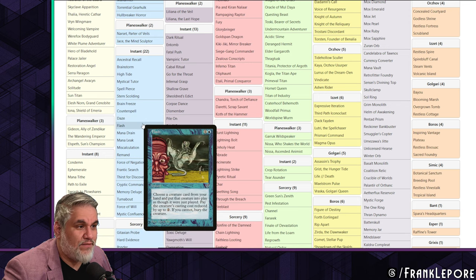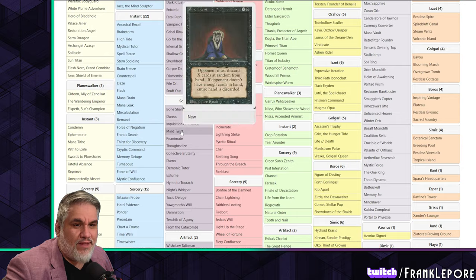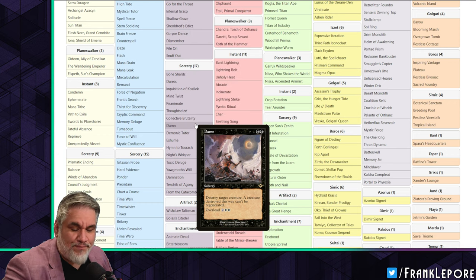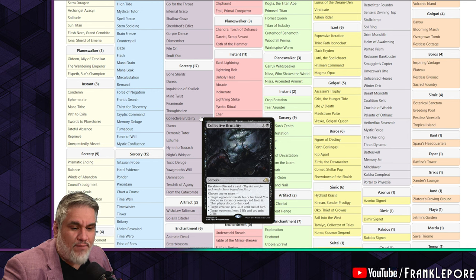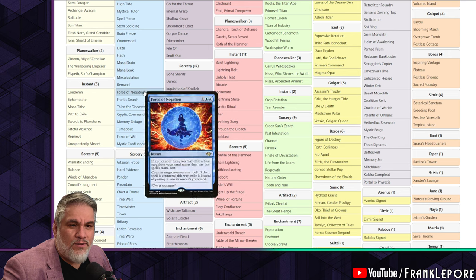Daze, Flash, Mana Drain, Mana Leak, Miscalculate. I also have Snap - I added Snap after the Vintage Cube did and I think it's been a really, really good inclusion. One of the best parts of Snap is untapping a Gaia's Cradle or a Tolarian Academy. But also being able to Snap a creature, untap, and then Remand or Mana Drain. If you have blue-green mana, you can Snap something, untap two blue, and then Mana Drain - it allows for a lot of sneaky plays.